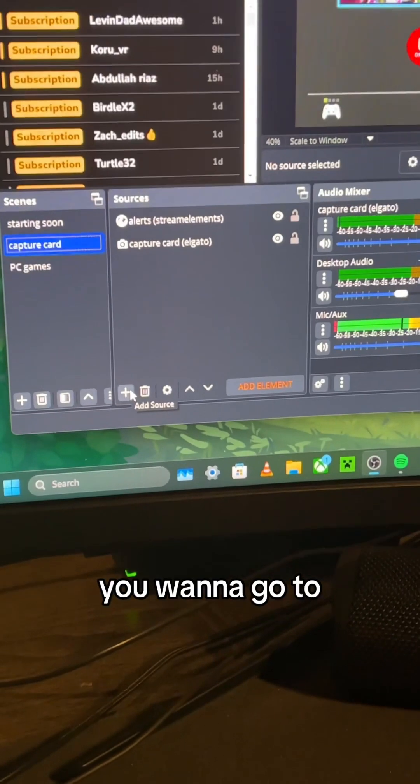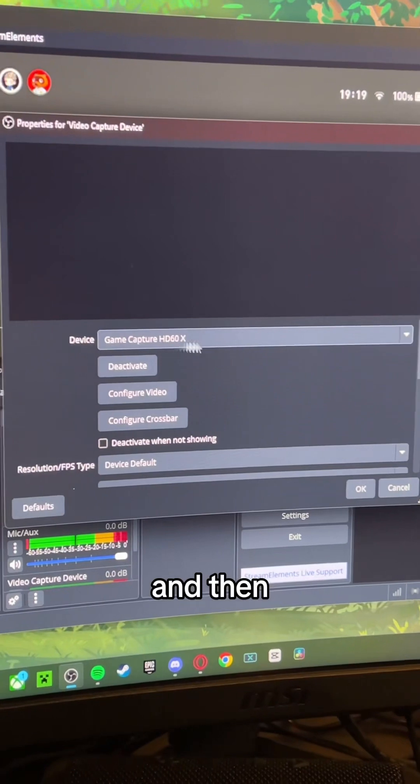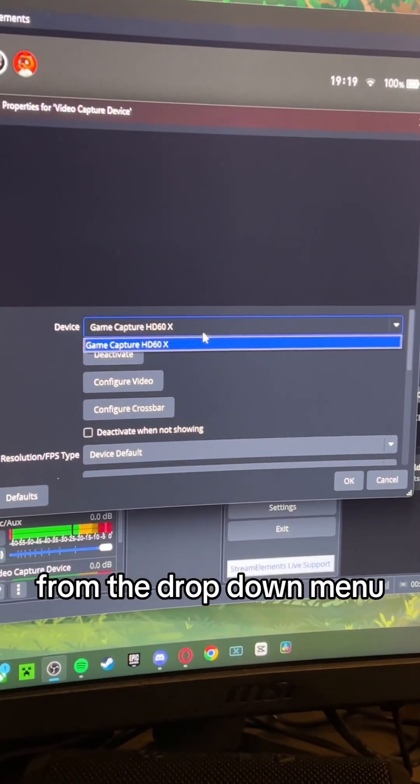Then, on OBS, you want to go to Add Source, Video Capture Device, Create New, and then you just select your device from the drop-down menu.